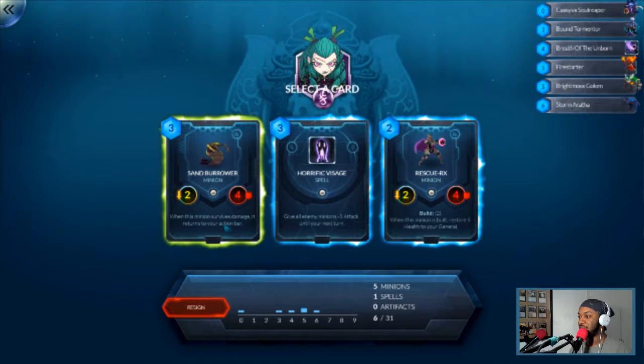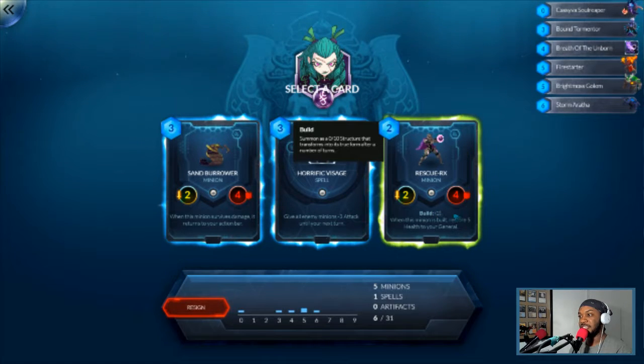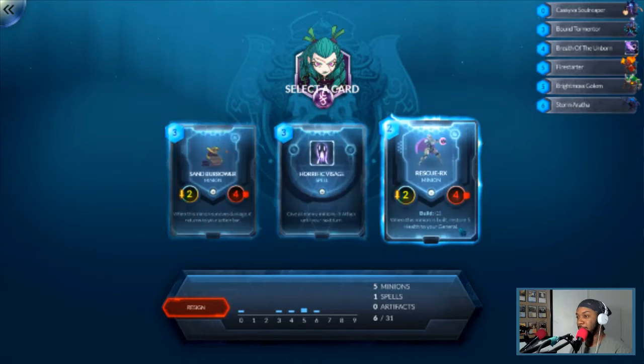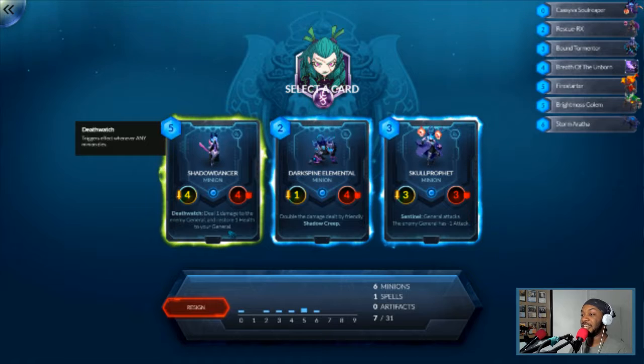Sam Borrower — when this minion survives damage it returns to your action bar. That's not fun. There's give all enemy minions minus 3 attack until your next turn. Build 2 — starts as a 0-10 structure that becomes its true form after 2 turns, then becomes a 2-4 and when built restores 5 health. If they can't kill it in time it'll heal us, so we can go really offensive with this. Let's go there.